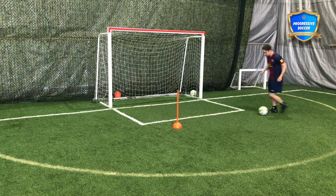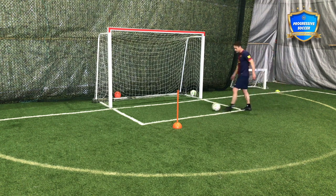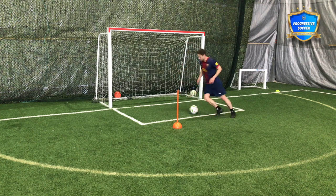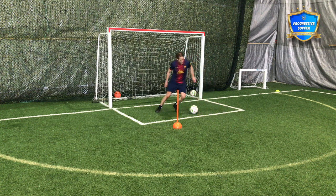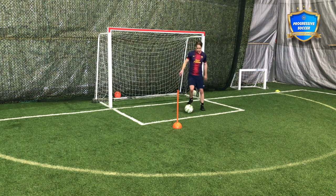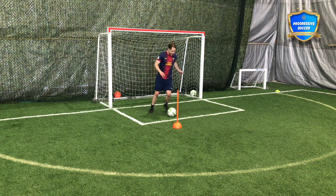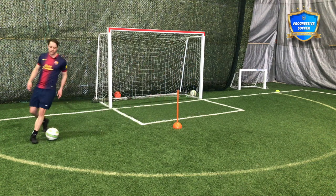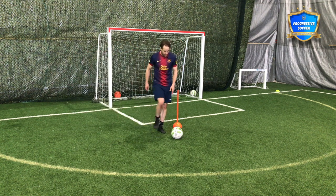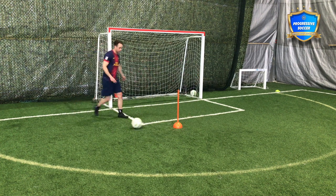That's usually how I use the scissor — with someone on your back. But you can also do it facing someone. Personally I'd rather do a step over than a scissor when facing a defender, because with the scissor you need really quick feet — you kind of get stuck and have to reset your feet before you go. So one on one facing him, I prefer the step over. If he's on my back, I like the scissor to get away from him.